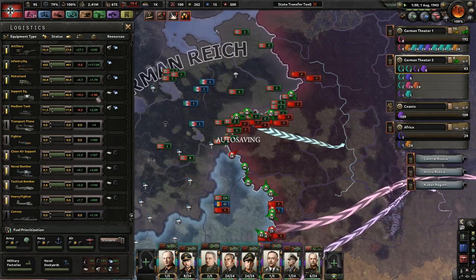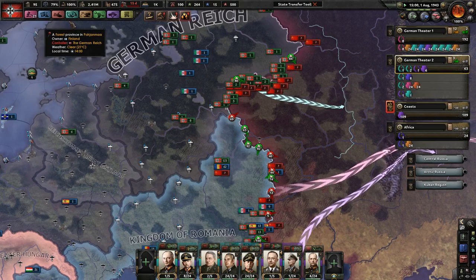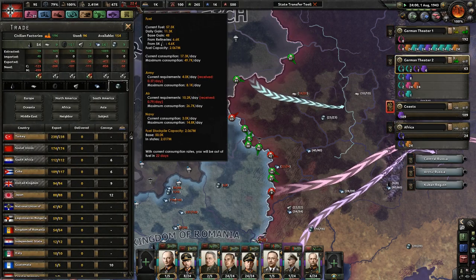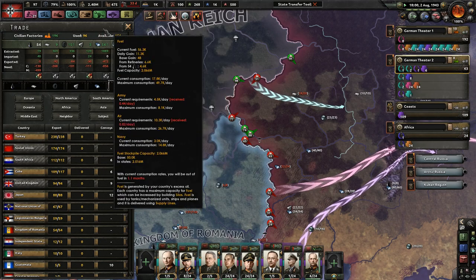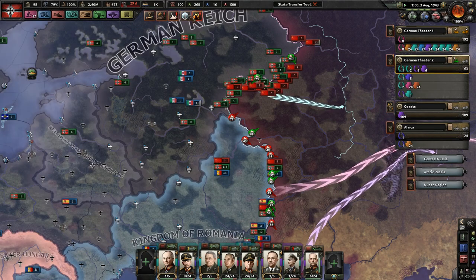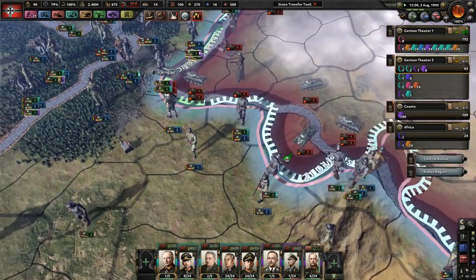Yes, we have a massive deficit of support equipment, but that's okay — we will be able to make that up once this war is over. We need more fuel — look at this, absolutely nuts. Stalingrad has fallen! It's fallen! Great!